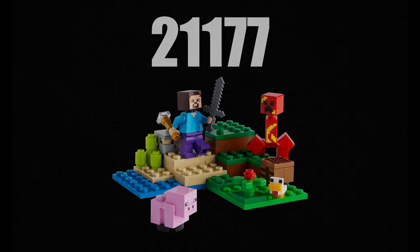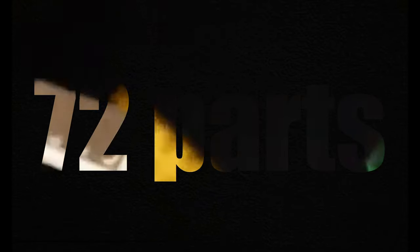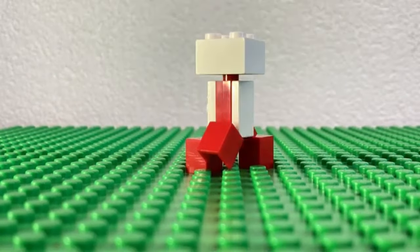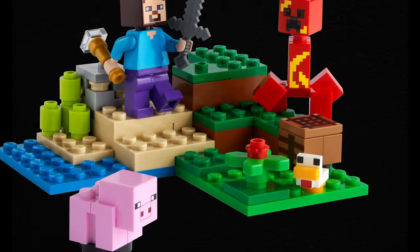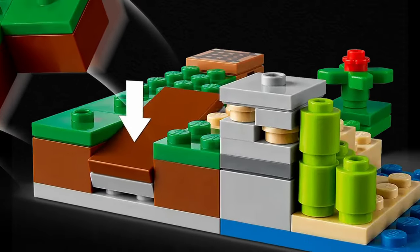Number three is set 21177, The Creeper Ambush. It released on January 1st, 2022, retailing for $9.99 USD or €9.99. It has 72 pieces and is set in the Plains biome near what looks like a river or a lake. The character minifig is Steve, who comes with a stone sword and a spyglass. The hostile mob is an exploding creeper — the same creeper mold recolored in red and yellow. It's a weird choice since a creeper about to explode turns white, not red and yellow, but it's a cool variant nonetheless. We also got a baby pig and a baby chicken. Features include a crafting table, some sugar cane, a block of iron ore, and a poppy, with a play feature allowing a few blocks to explode thanks to the creeper.